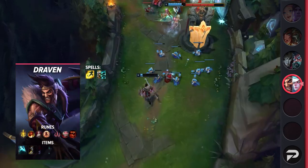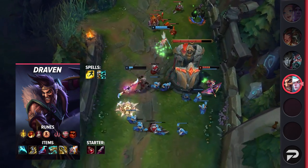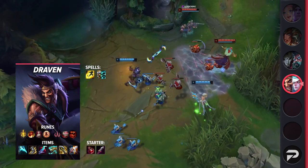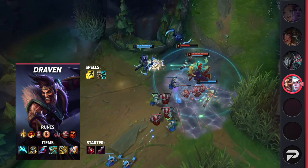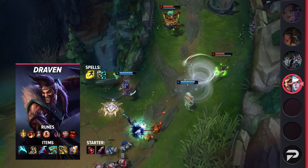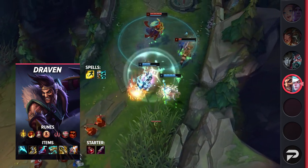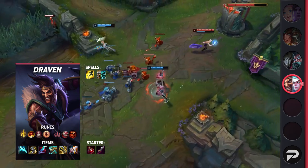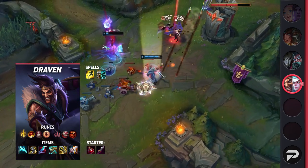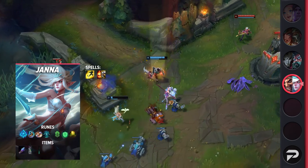For Draven, you'll be taking Flash and Exhaust as your summoner spells. If you're facing a lot of hard CC, feel free to take Cleanse instead. Your runes will be Lethal Tempo, Triumph, Legend: Bloodline, Last Stand, Eyeball Collection, and Treasure Hunter. This will give you great snowball potential as well as scaling. As for your items, you'll rush Essence Reaver, then pick up Berserker's Greaves, Eclipse, Collector, and Infinity Edge, finishing off with either LDR for armor pen or Guardian Angel for protection.